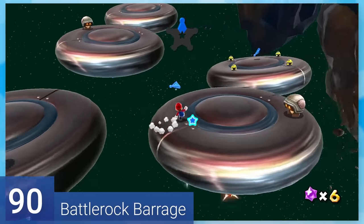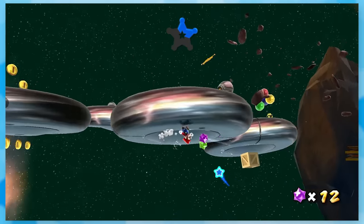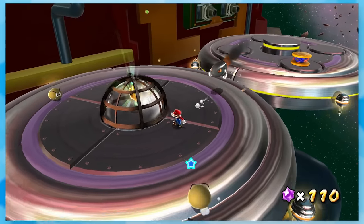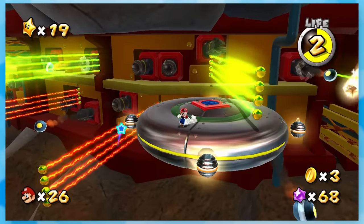90: Battle Rock Barrage. God, this galaxy has such good music. This one is a bit of an auto-scroller too, in which you'll sit on a saucer needing to go from top to bottom to avoid balls and electric fences. At the end, you just guide a bullet bill to the star's cage. While it's more involved, it's pretty straightforward.